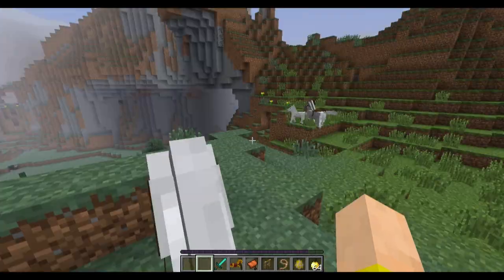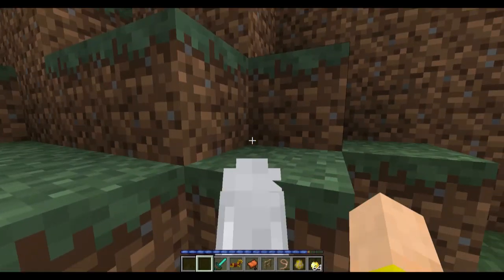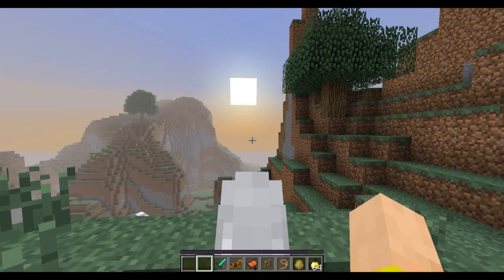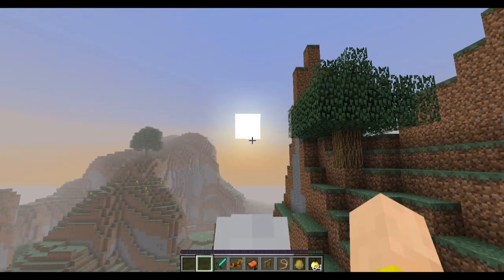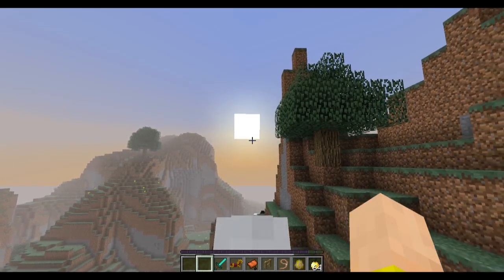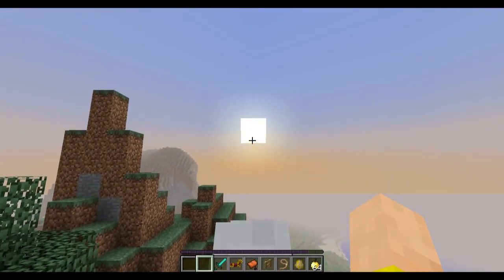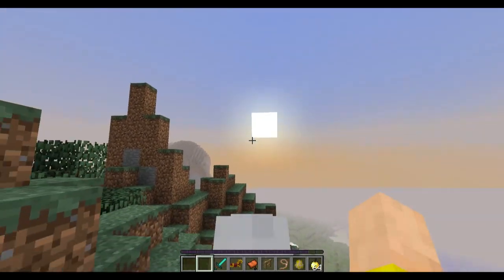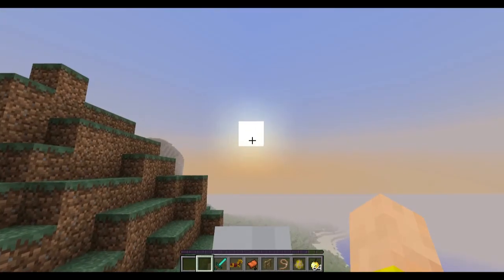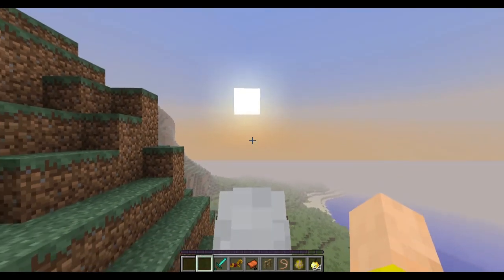I left it at sunrise because I wanted to show you: there was an issue if you stopped time — like I have with the daylight cycle set to false. If you set it to zero, which is the sunrise position, it would jitter in the sky. Anyone who's played on a server using a time-lock plugin would have seen that. But now that Mojang has their own official vanilla version of this, we don't have to worry about it. You can have the sun or the moon right where you want it and it won't jitter.